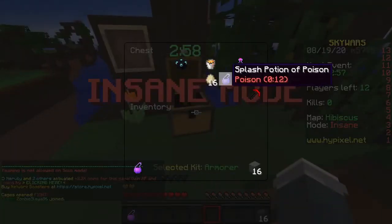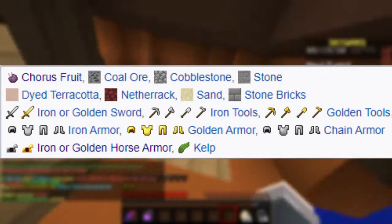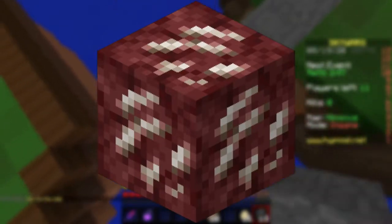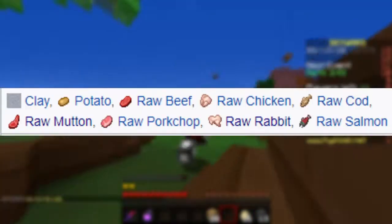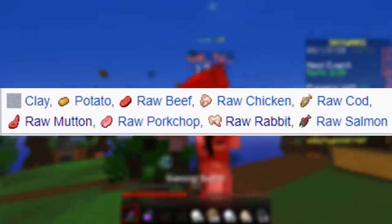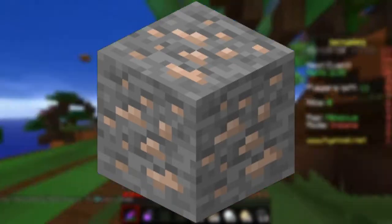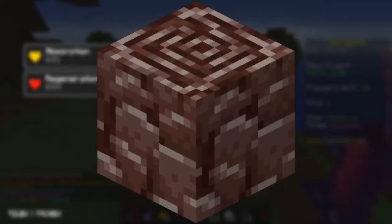Mojang also decided to have mercy and not provide a range this time, just a fixed value. Many basic items give 0.1 XP. Wet sponges and wood give 0.15. Lapis and Nether Quartz ore give 0.2. Some ores give 0.3. Clay and certain food items give 0.35. Redstone ore and iron ore give 0.7. Gold-related items and cacti give 1. And ancient debris gives 2 XP when smelted.